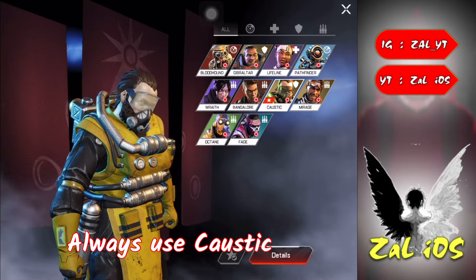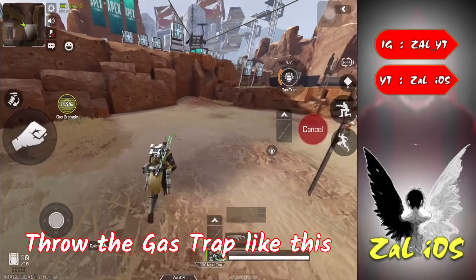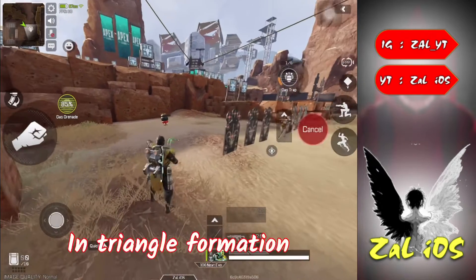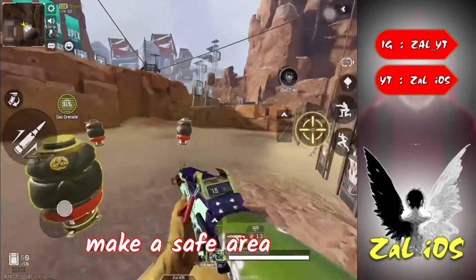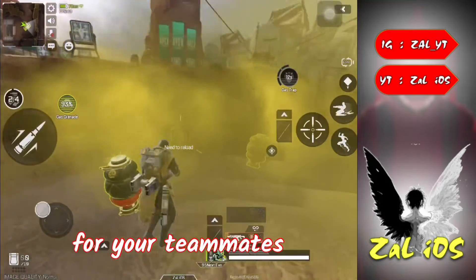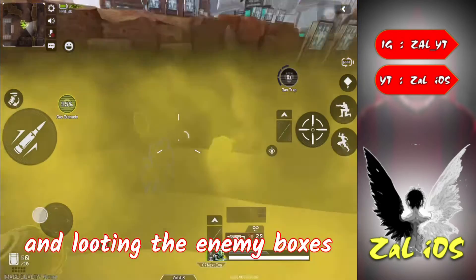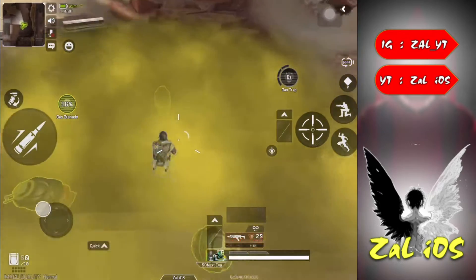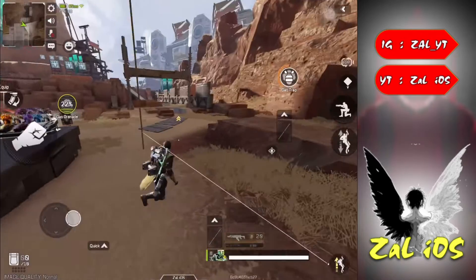Tip number one: always use the Caustic character in ranked push. Throw gas traps in a triangle formation, then shoot all the gas traps to make a safe area for your teammates. You can then revive your teammates and loot the enemy boxes — the enemy can't detect you inside the gas.